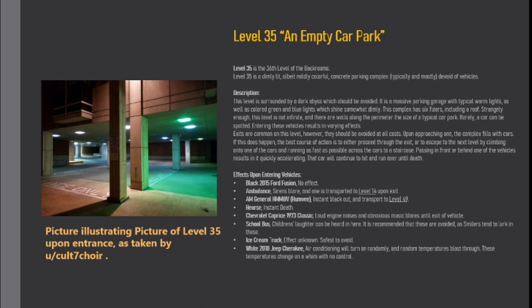Effects upon entering vehicles: Black 2015 Ford Fusion — no effect. Ambulance — sirens blare and one is transported to Level 14 upon exit. General HMMWV (Humvee) — instant blackout and transport to Level 49. Hearse — instant death. Chevrolet Caprice 1973 Classic — loud engine noises and obnoxious music blare until exit of vehicle.